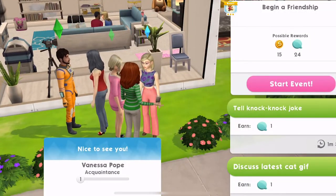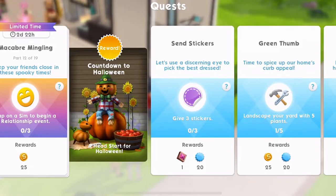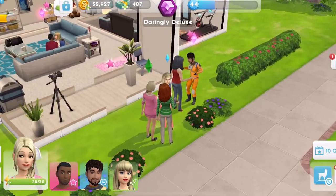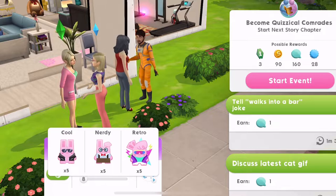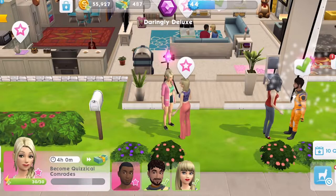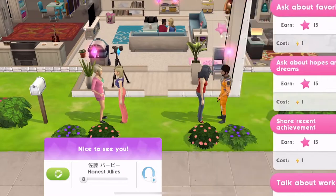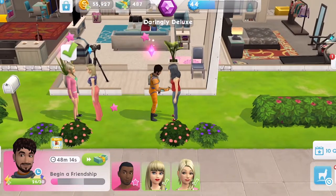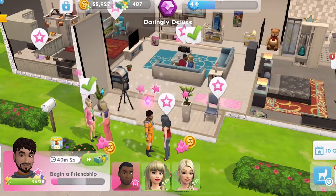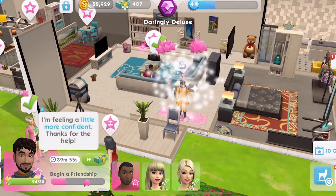Here we go — start event. These are called events, they're relationship events. Do you think we have to complete them? It only says begin one, but maybe we have to complete it. Let's try and complete this beginner friendship one — we've got 48 minutes left on it, so that's the quickest one we've got. We'll complete that and see if that is it.